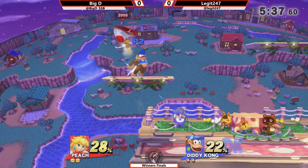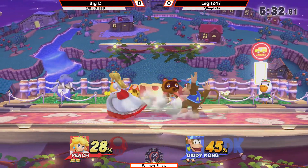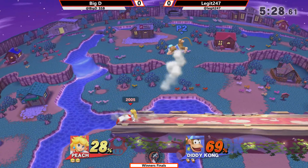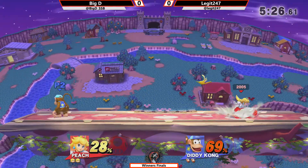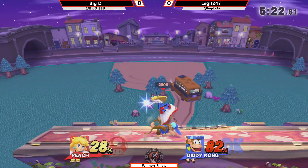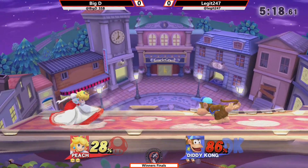Oh wow, that footstool shield pressure after the down around shield. Really creative. I don't think you want to tech in against Big D's Peach. Peach isn't really fast enough to catch tech away, and you know Big D's moving, so if you tech in, be sure that he's going to catch that, at least in those type of situations.